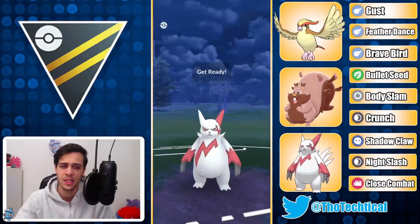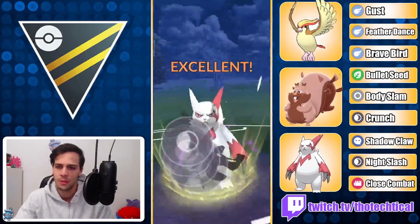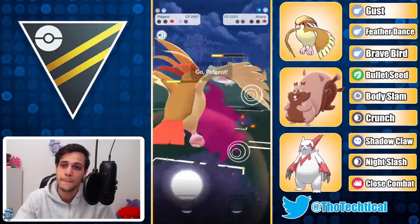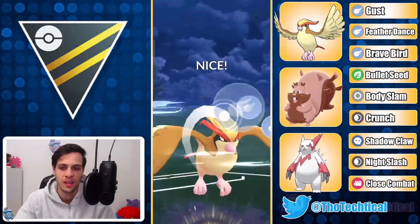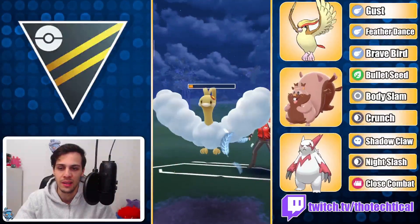In comes Altaria now. I should throw the Night Slash immediately to get the boost for some extra Shadow Claw damage — but I just waited. I don't get the boost anyway, so it doesn't matter. I take a shield; they have a lot of energy though — they might be able to get two Sky Attacks before I get Feather Dance. But they don't. I get Feather Dance and this should be game over. Another Walrein lead win — you love to see it.